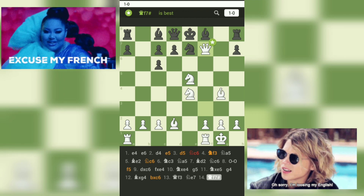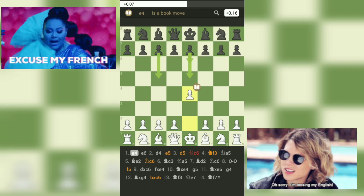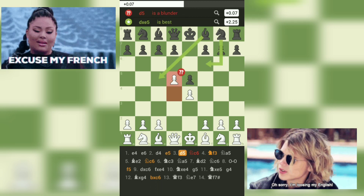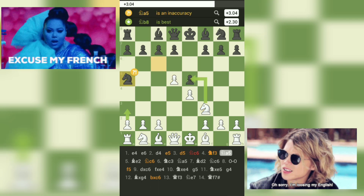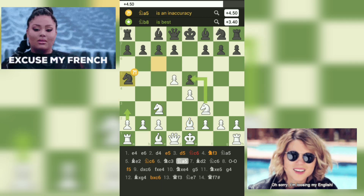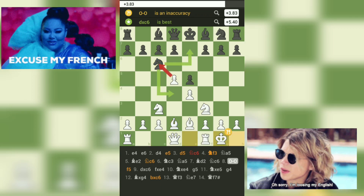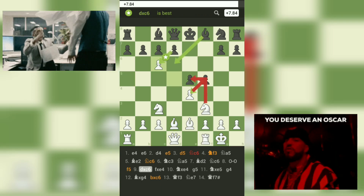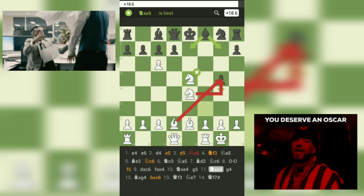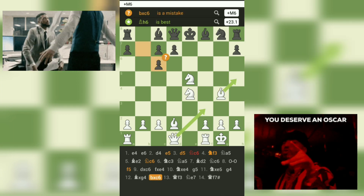In this game, we can learn the importance of proper development and control of the center. Black made some questionable moves, like pushing their pawns too far and not developing their pieces efficiently, which allowed white to take control of the center and launch a successful attack. Additionally, white was able to exploit black's weaknesses and capitalize on their mistakes, ultimately resulting in a checkmate. Therefore, the lesson to be learned here is that careful and strategic planning, efficient piece development, and control of the center are crucial elements for success in chess.